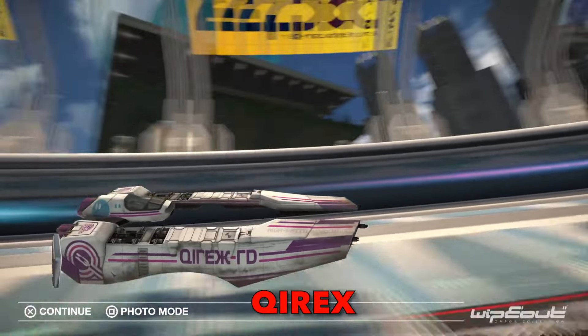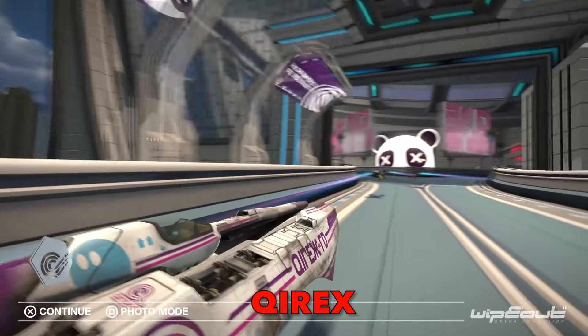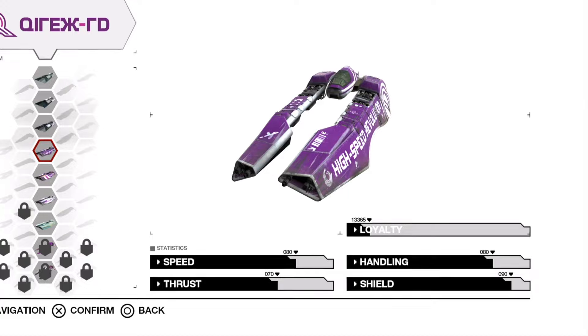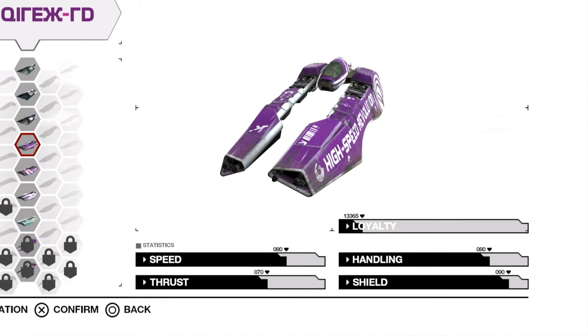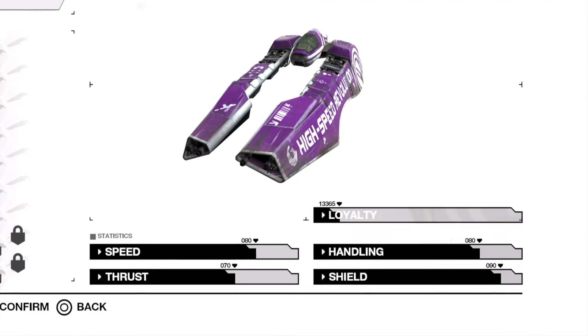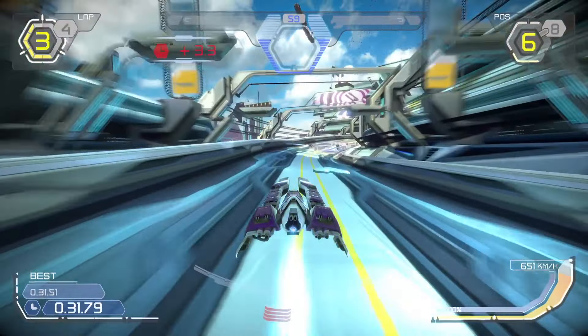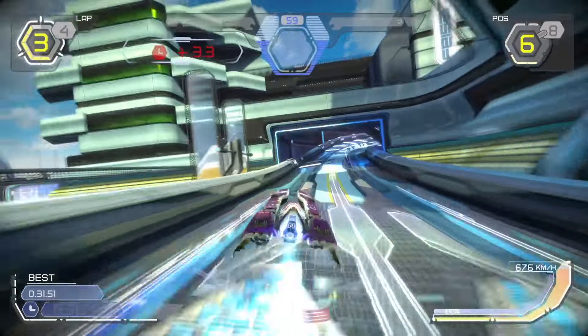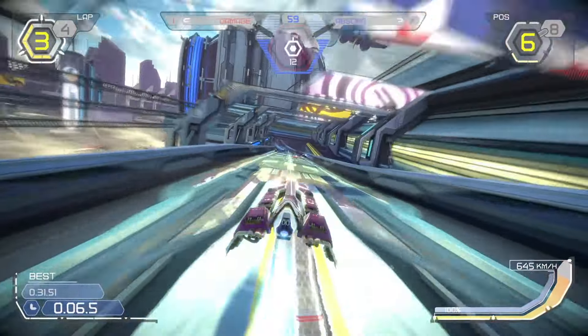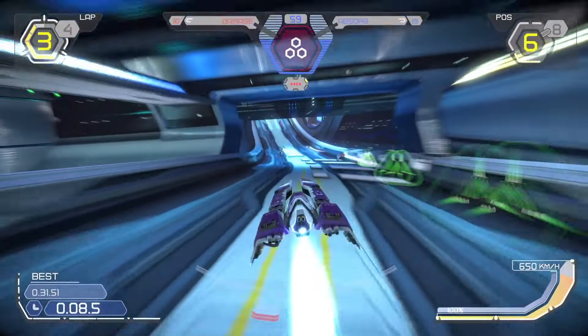Kyrex: After being dismissed from AG Systems, Holst McQueen started Kyrex Industries in Russia to focus on the profitable aspects of anti-gravity racing. With its high emphasis on shield, the Kyrex ship in Wipeout HD is on paper not an ideal ship for speed laps, unless its characteristics are well suited to your playstyle. However, by having balanced stats overall, Kyrex is a more than viable pick for any single race with weapons turned on.